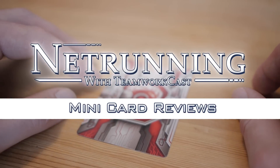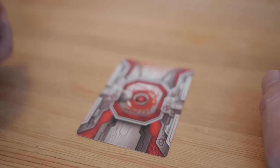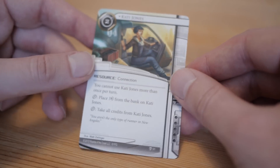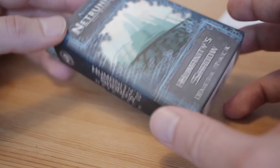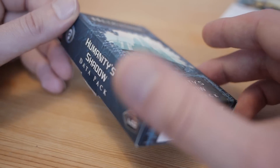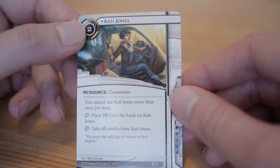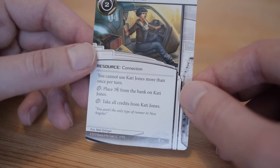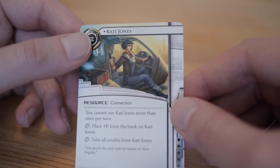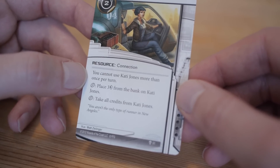Hi everybody, it's Christian from Teamwork Cast, and I'm here with a mini card review. This time we're talking about a runner card - Kati Jones, from the Humanity's Shadows data pack. I actually bought Humanity's Shadows just for Kati Jones as my first pack for Netrunner, and funny thing is I didn't use her for the longest time - which was a bad choice, because Kati Jones is the best.